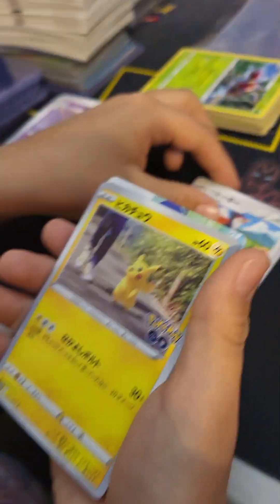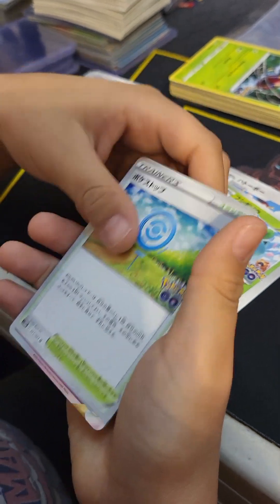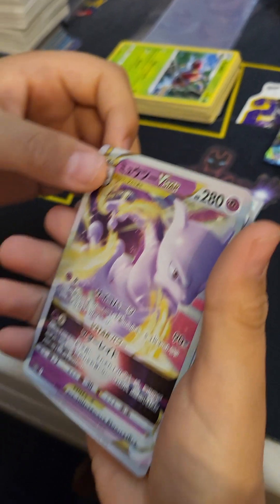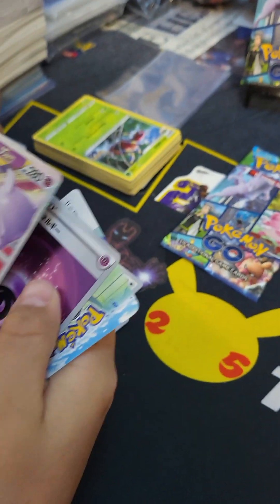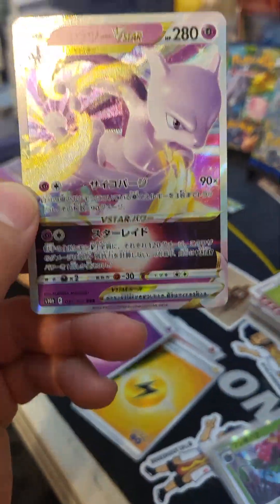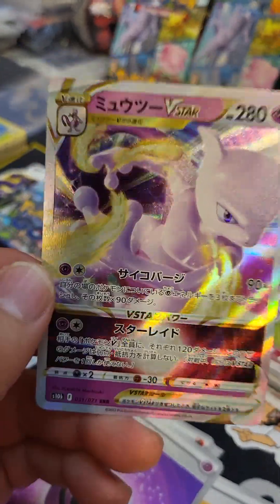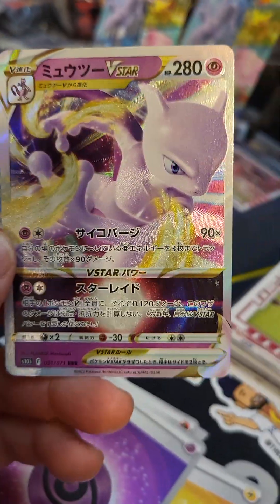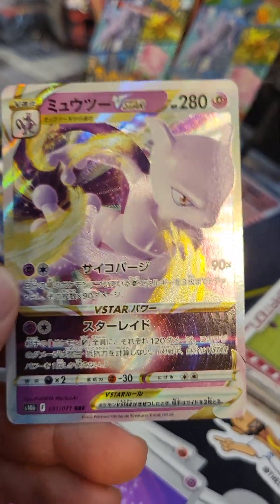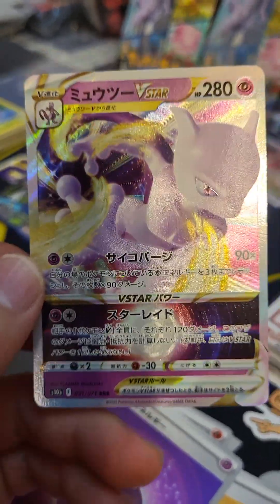Pokemon Go Japanese - we got a big hit! Oh yeah, baby! Show the camera, ladies and gents - Mewtwo! Mewtwo V-Star Japanese! Bang! Japanese is winning, Japanese is definitely winning, guys!